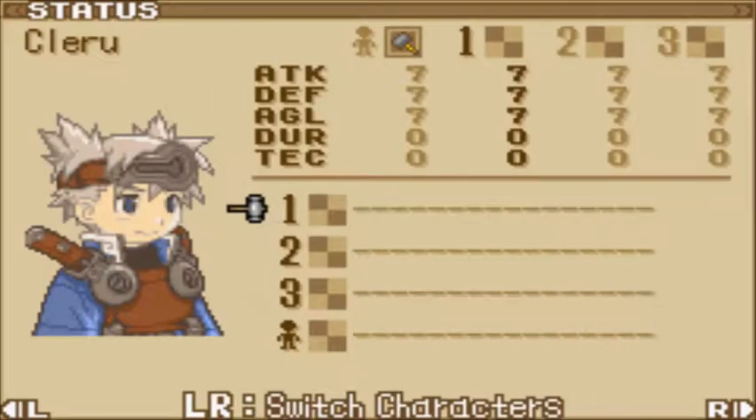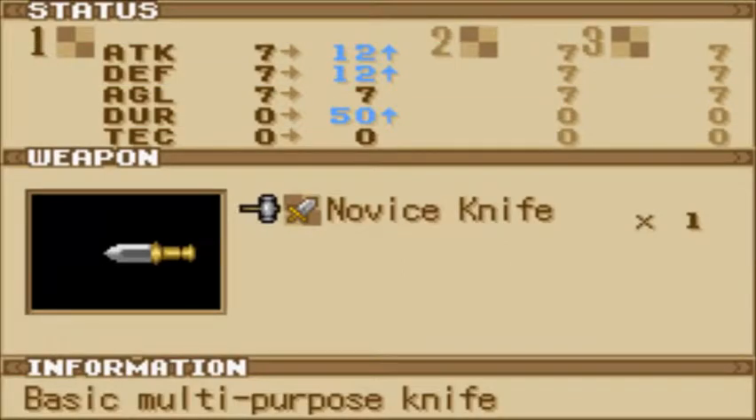First things first, let's go to equipment. We have three weapon slots. When it comes time for tournaments, we can only use one. Right now all we have is this novice knife. It improves our attack and defense and has a durability of 50. It also has a tech of zero.